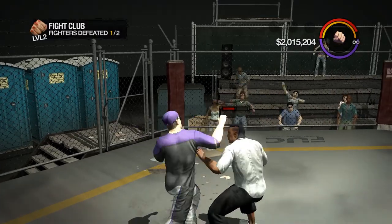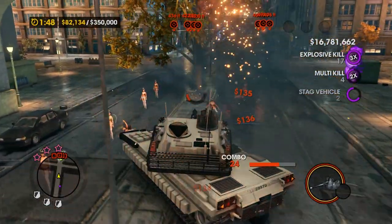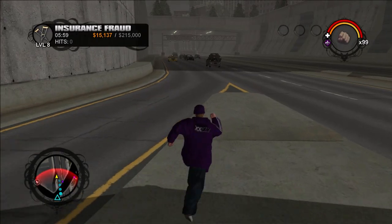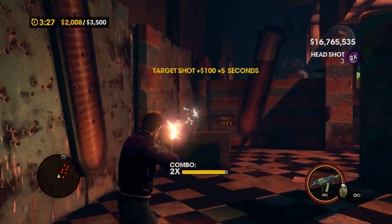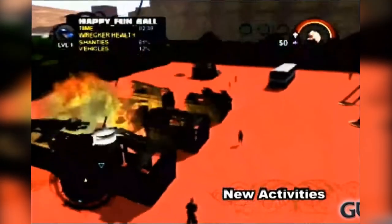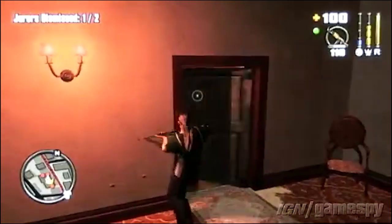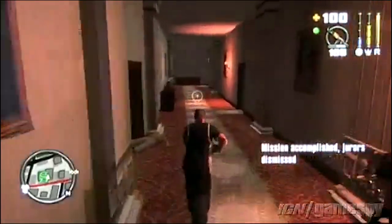Activities have always been one of the main defining features of the Saints Row series. They tend to spice up the gameplay in remarkable ways and create countless hours of fun. With such classics like Insurance Fraud, Crowd Control, and Professor Genki's Super Ethical Reality Climax, you'd be surprised to learn just how many activities were left on the cutting room floor. This is Mr. Saints Godzilla 21, and today we'll be taking a look at the history of cut Saints Row activities.